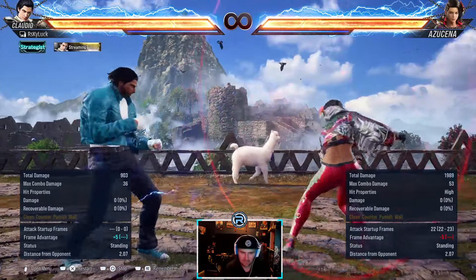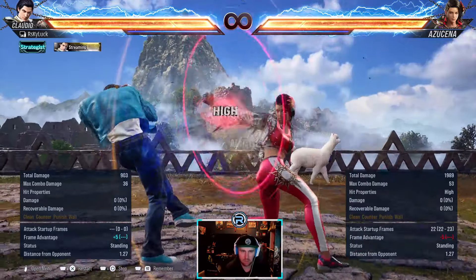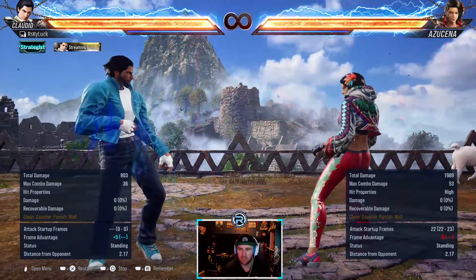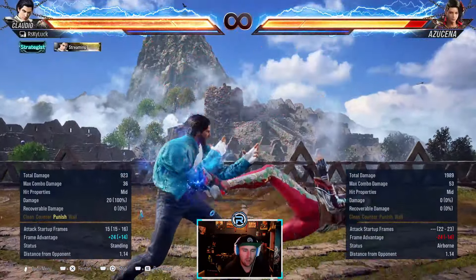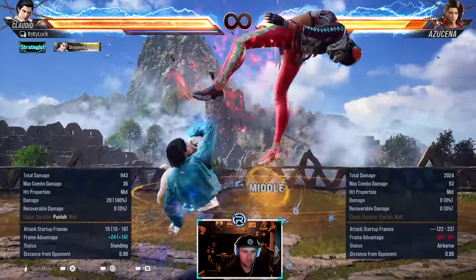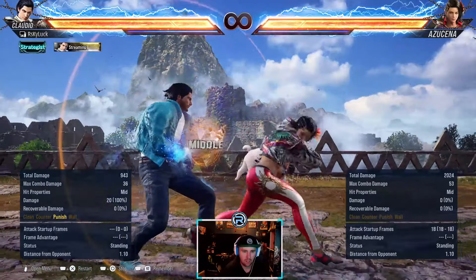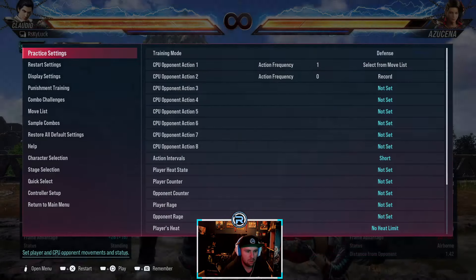Forward 3-2 is a long-range whiff punisher. It punishes long range, it's mid-high. On knockdown it gives you a guaranteed move like a 4-4-3 or something, but the second hit is a high. You've got to get used to that animation and duck it.